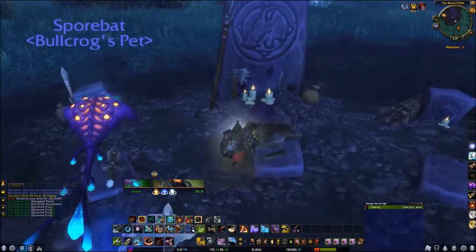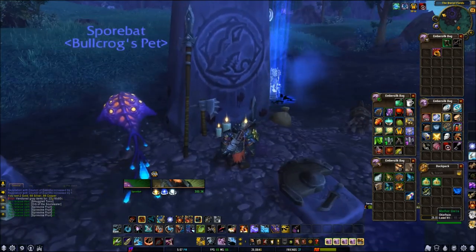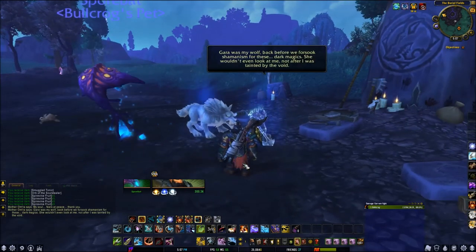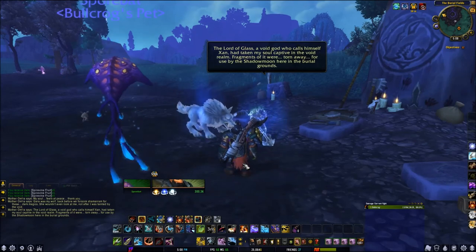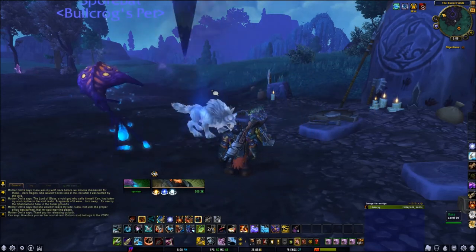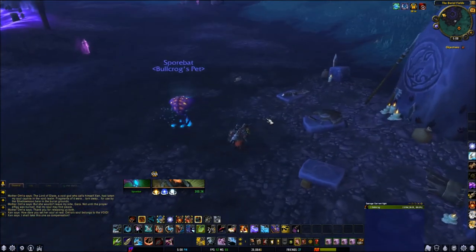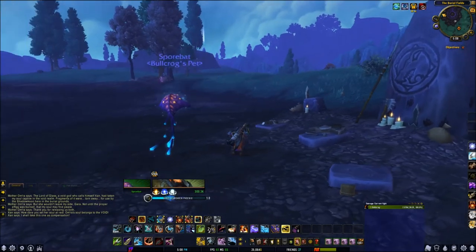Coming back to Gara, you notice a grave appeared. All we have to do is use the Spirit Effigy — it spawns a mother figure with a bit of dialog. A void being then appears and takes Gara away, so in order to get Gara back we need to get another item.